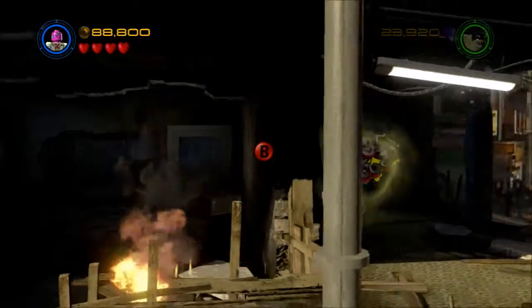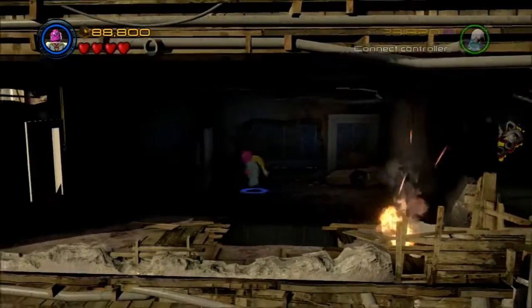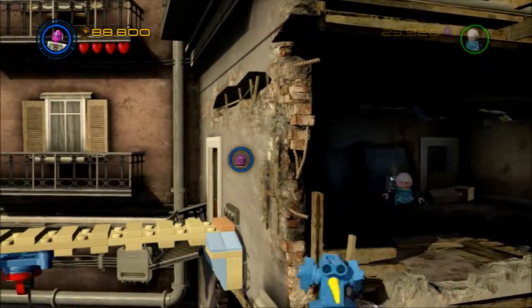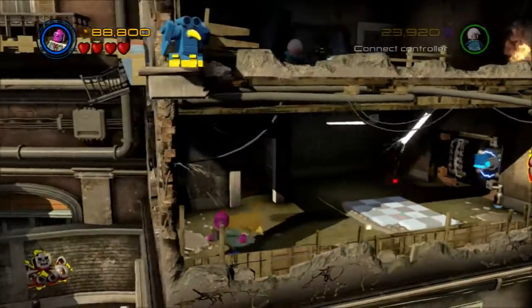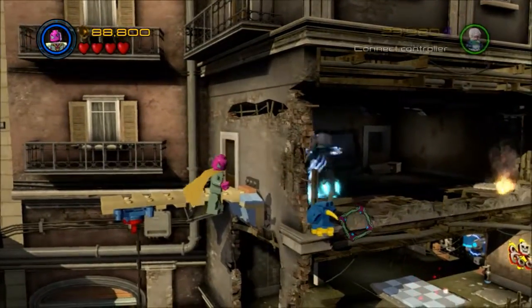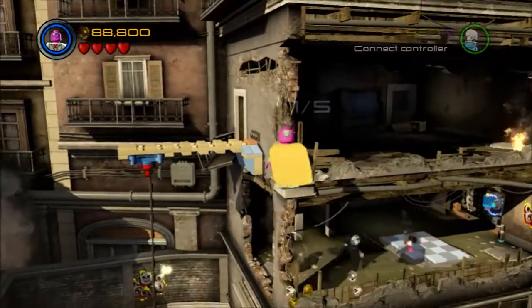Alright, so you go back through the wrecked apartment building - house, whatever you want to call it - and there is the missing bird hanging outside on this side. You can't shoot him through the house, unfortunately. You need to fly outside, and then you can shoot him. Then you can come around and shoot him over here.